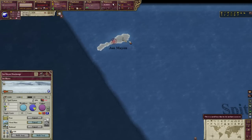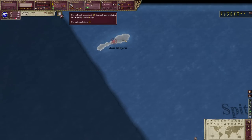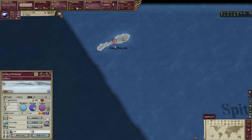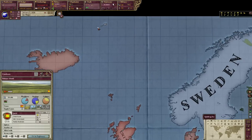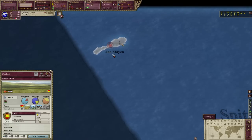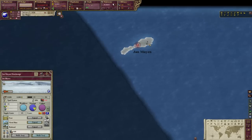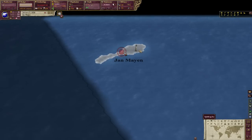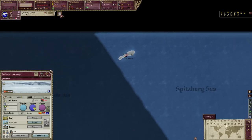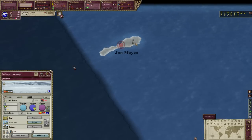We have a glorious population of 15 pops, which is about 60 people. This is actually more people than in the real world, because in the real world this isn't really an inhabited island. Today Jan Mayen is a part of Norway — my nation in real life — and the island is 100% Norwegian in game. Today it's only like 18 people living there, basically just a weather station on a volcanic arctic island.